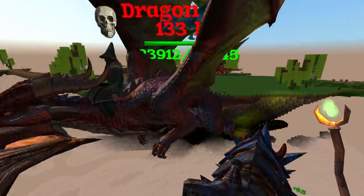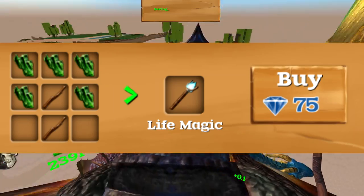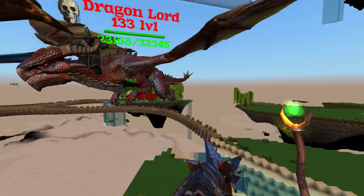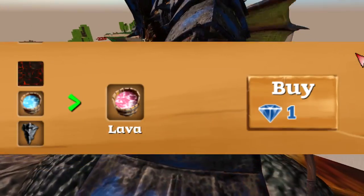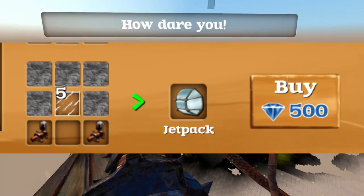Let's move on to a much more efficient method. For this method, we are going to need life magic for healing, mana potions to continue flying and healing, a weapon that will hurt it — I recommend a ranged weapon like a gun or a bow with magic arrows — about 10 to 15 buckets of lava, some stone, and a jetpack and graviton if you are in survival or hardcore.